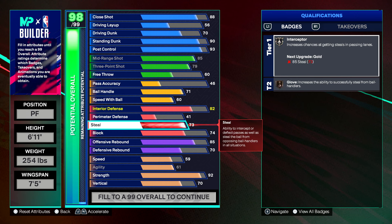For steal, we're putting that at a 73. Most inside center builds — those big 7'1" builds — only get a maximum of around 60 steal, which is only Bronze Interceptor. But the way I made this build with the wingspan, weight, and height, you can get Silver Interceptor. If you put your max plus one on Interceptor, you can get Gold Interceptor, which is very overpowered for hawking lanes on a big build like this.